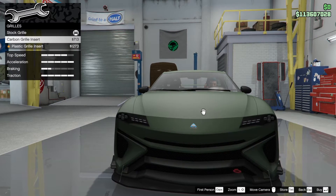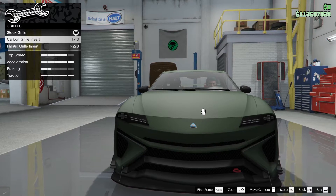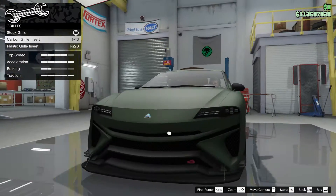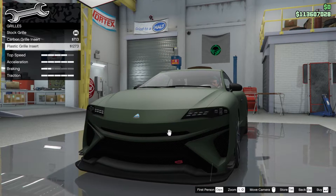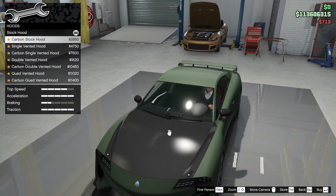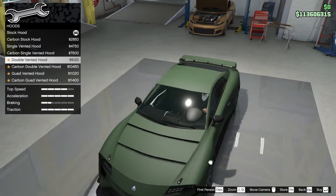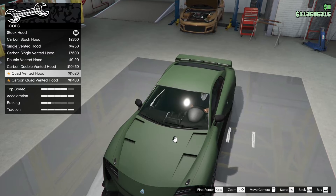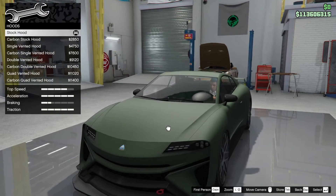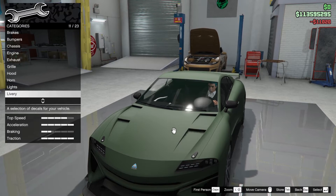The grill — we can turn it black. Plastic makes it darker but let's go carbon. For the simple hood, let's see if there are any nice vents. There's a line vent — not sure I like that. Two lines — that's more like it. I think that quad vent is the one for me.